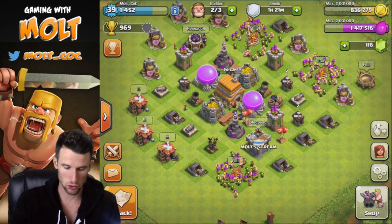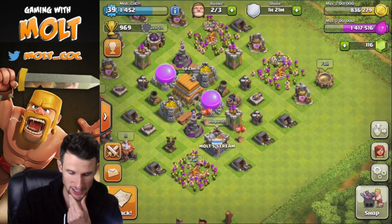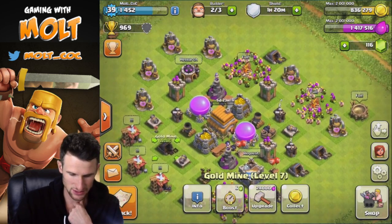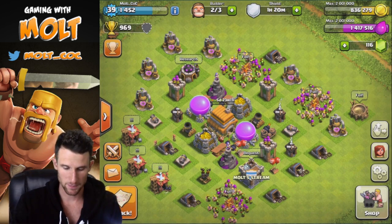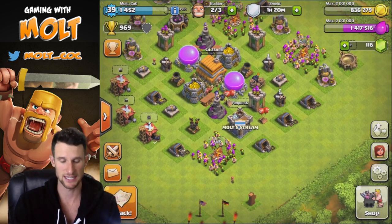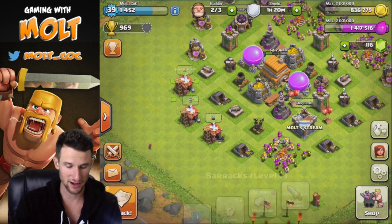We also have a lot of elixir, and as I've been saying, everything is upgraded when it comes to gold besides these elixir collectors, which I've been slowly upgrading. You can see they're all level seven right now, and all my mines are level seven as well. The biggest thing: all of our army camps are maxed now, which is sweet — that was the biggest thing I really wanted to get done.